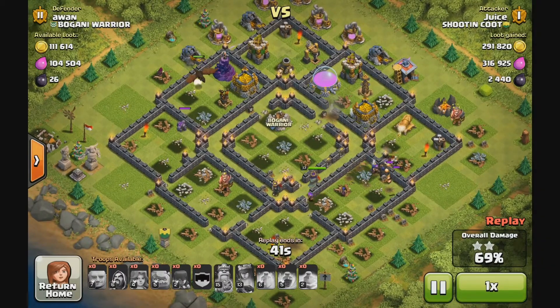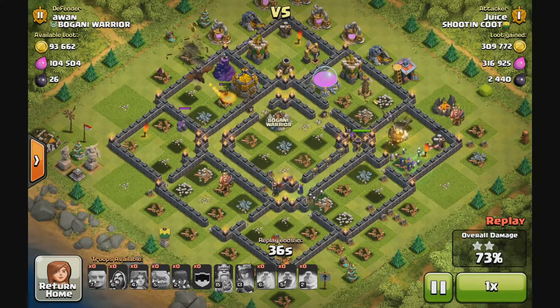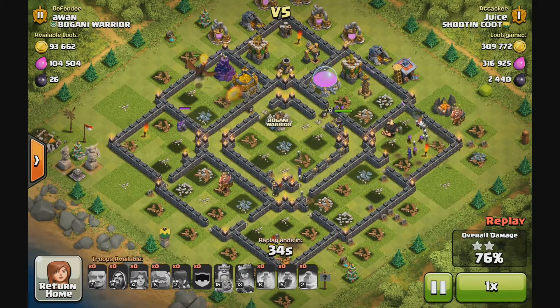I popped the Archer Queen there to get that Mortar burned down. Because that Mortar will make light work of the Witches, and that's no good.